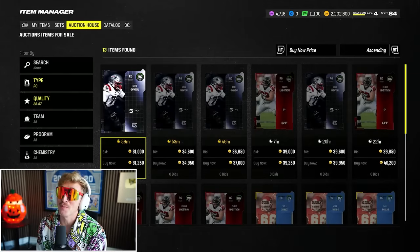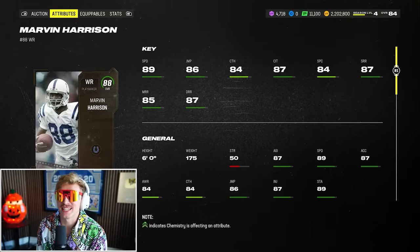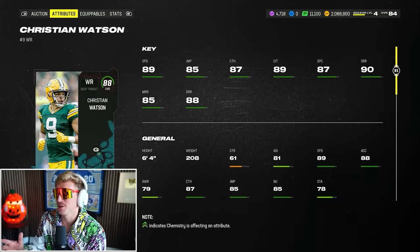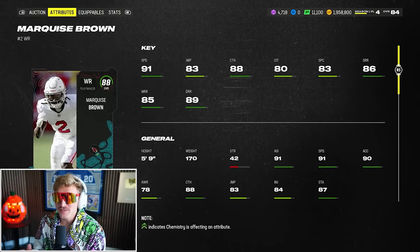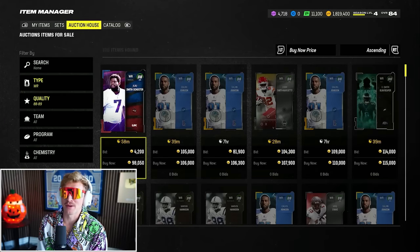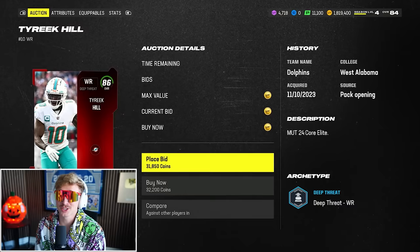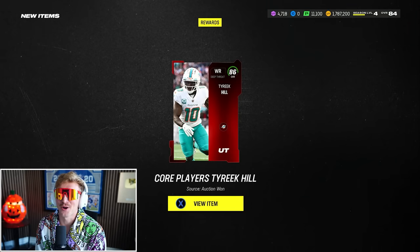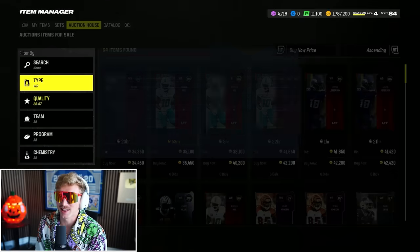With a 90 overall backfield, need three wide receivers and two tight ends. Marvin Harrison (88 overall) is a really good budget option — 89 speed, solid size. Christian Watson (88 overall) is a little better statistically and 6'4" at 130,000 coins. Hollywood Brown gives a really fast receiver for when opponents press. Also grabbing a depth receiver — Corellite Tyreek Hill as the fourth wide receiver so the game doesn't sub in a linebacker.